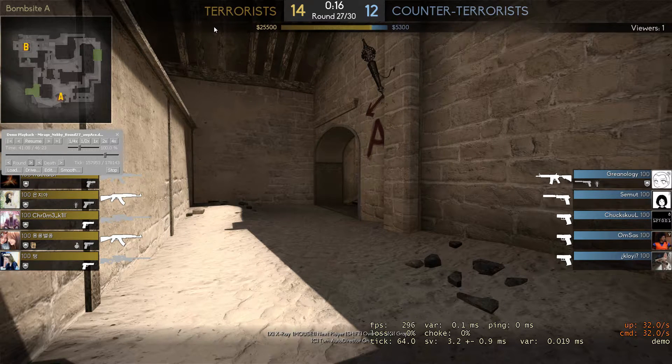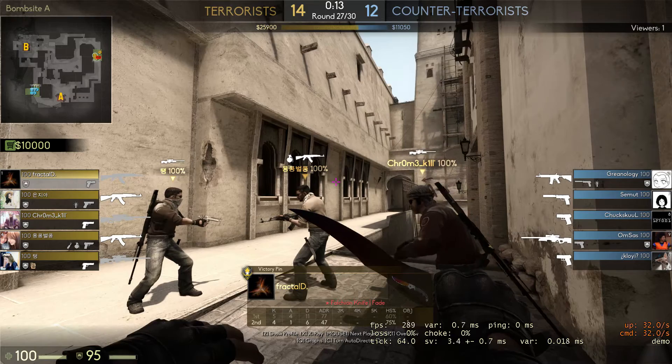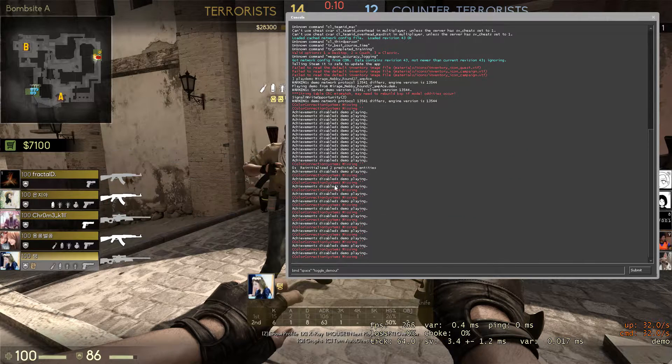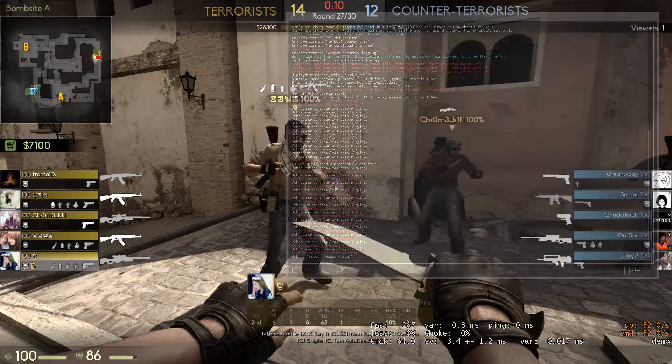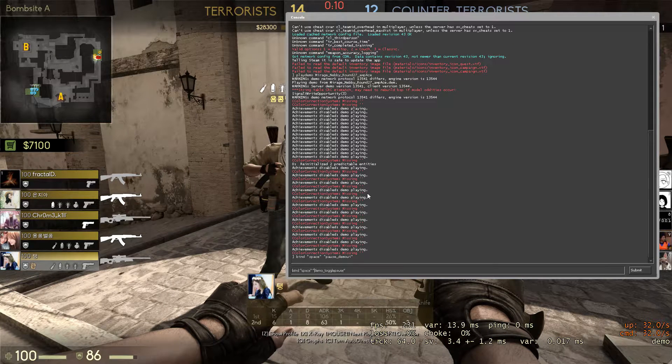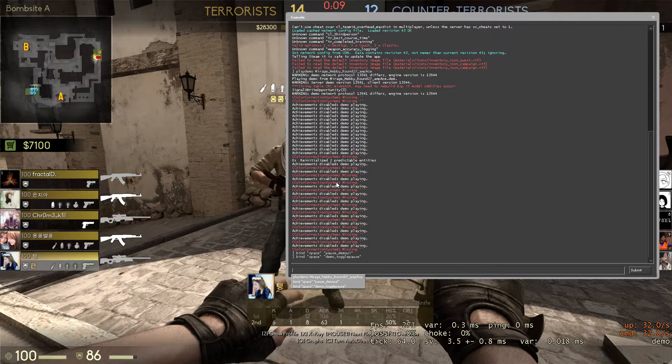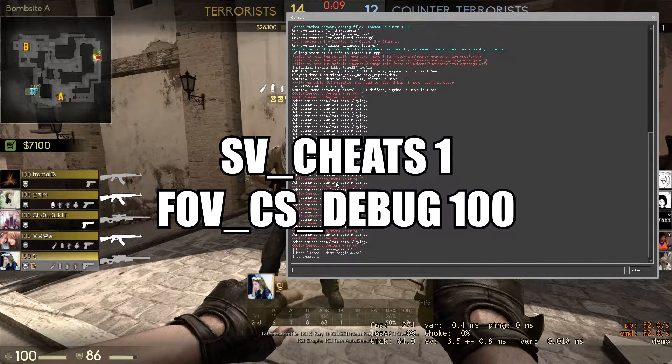A handy tip: you can actually bind the spacebar to pause the demo. I'll put that in the description so you can copy and paste it. At some point I'll make a movie config for you guys, but at the moment I just like typing the commands in manually.